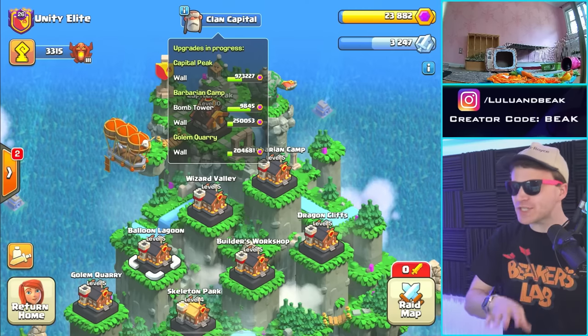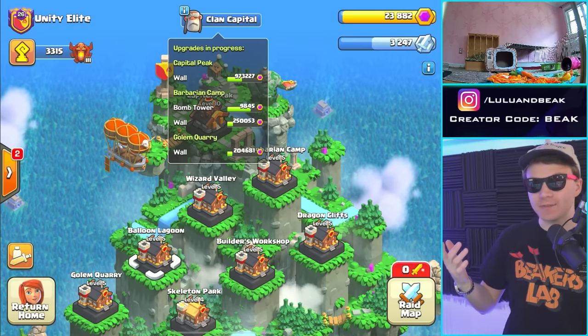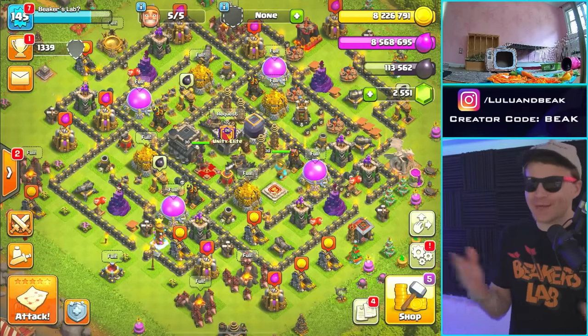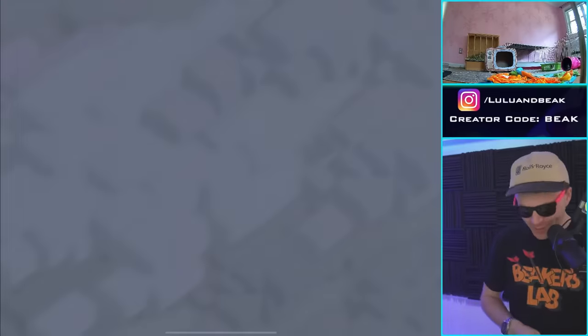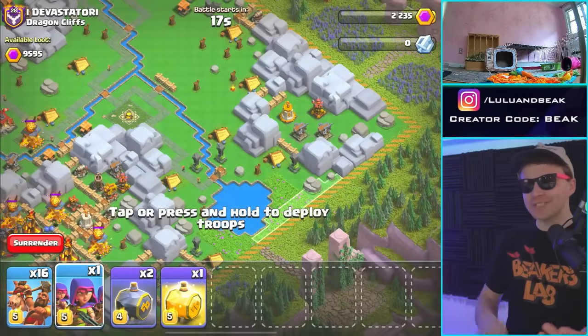Let me switch accounts real quick because there's one or two accounts I need a little more cap gold on. Alright, I just switched to iPad. You guys remember this one — Title Nine, it's max. We gotta get this thing going to the next town hall, we'll talk about that soon. But right now it's really all about the clan capital.